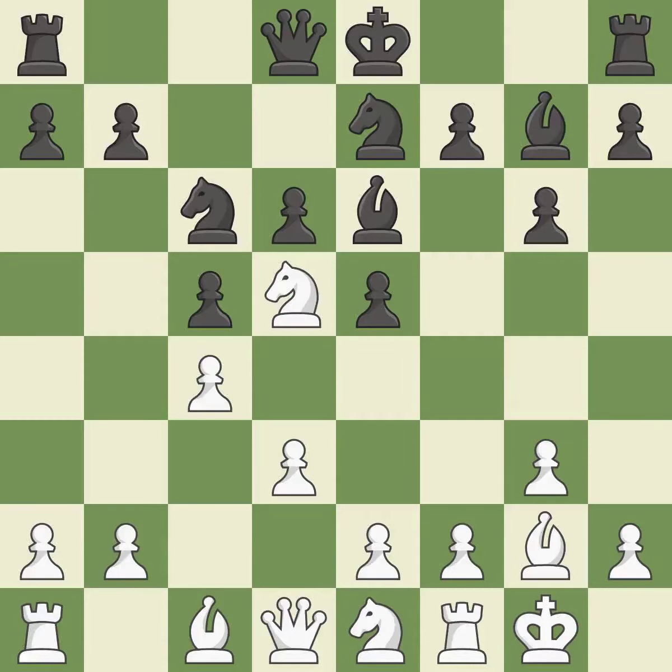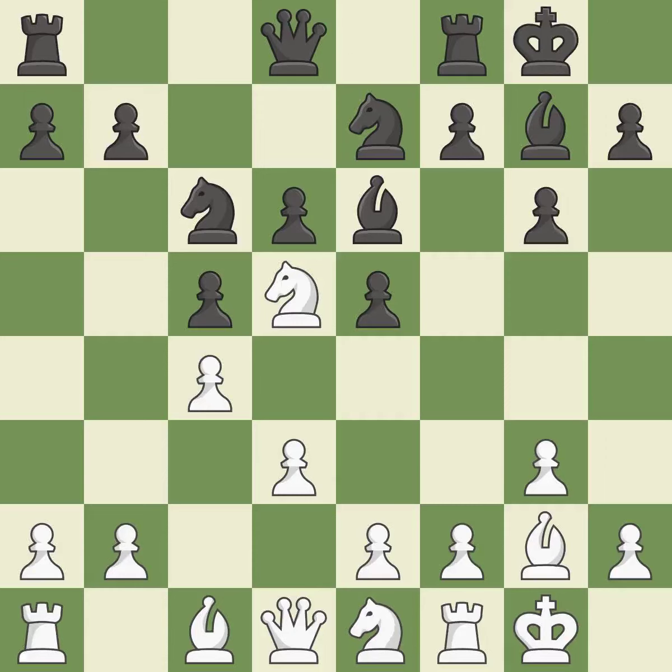This is not the right idea — it is an inaccuracy. Castling gets the king to a safer square, out of the center of the board, while also developing a rook. Castling to the same side of the board as the opponent avoids some of the attacking associated with opposite-side castling. It is excellent.